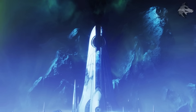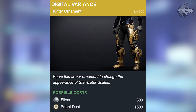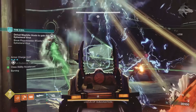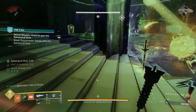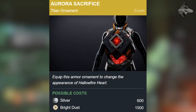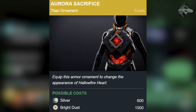First up, we do get a handful of new exotic armor ornaments. For Hunters and the Star-Eater Scales, there's a new ornament called Digital Variants, and we can see that this will be available for 600 silver but also for 1500 Bright Dust. In nearly every case it'll be available for silver before it's available for Bright Dust, so if you're willing to wait, this will be available for Bright Dust later in the season. Another is the Aurora Sacrifice, a new ornament for the Titan's Hallowfire Heart — same costs apply: 600 silver or 1500 Bright Dust.